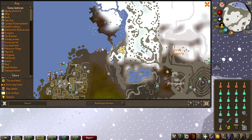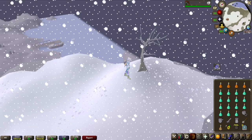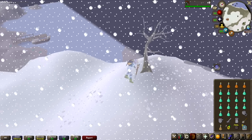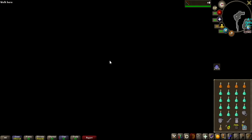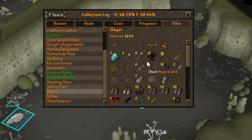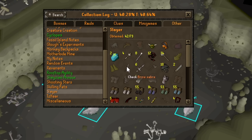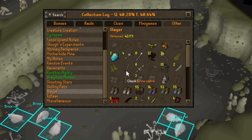Brine rats are actually located in a pretty weird area — it is during the Olaf quest, which is northeast of the Rellekka area. You use a spade, you dig by the tree, and you are transported into a dungeon which has the brine rats right there. The item we're going for, the brine saber, is on the collection log and I have not got it so far, so if we do manage to get it within these 512 kills, that is going to be a nice unlock.